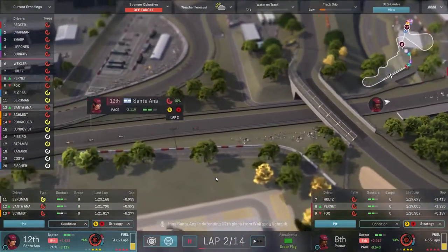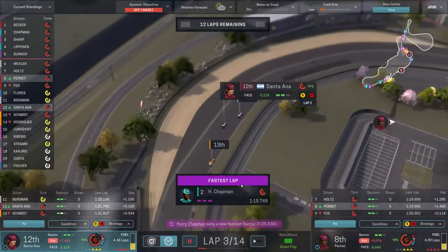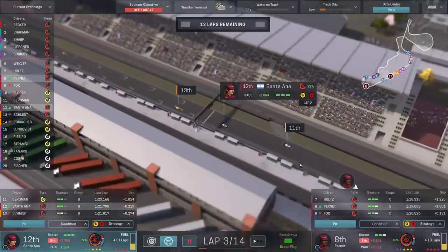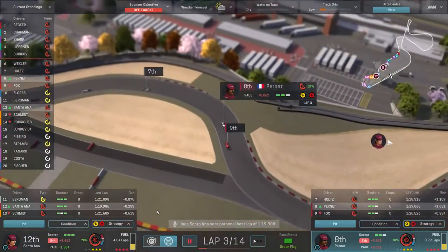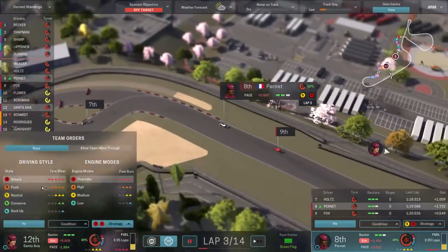Pernay is up into eighth. Santorana has stormed through the field up into twelfth. This is going to be lap three, so we're going to have to turn down after this one, at which point we should just have enough fuel to get to lap six. The tires also look like they have a lot of life left.